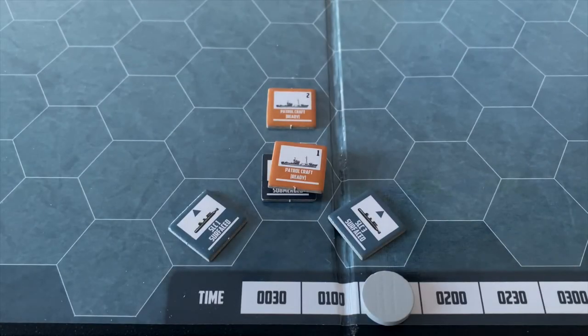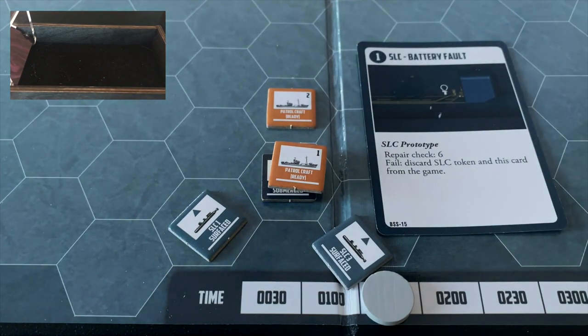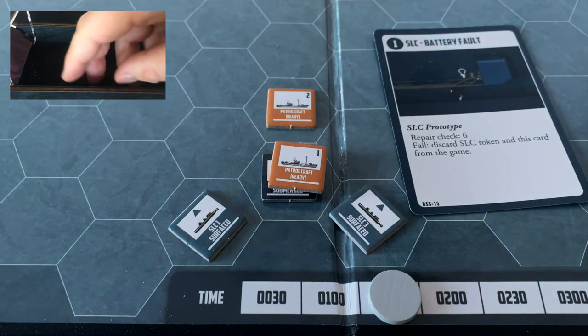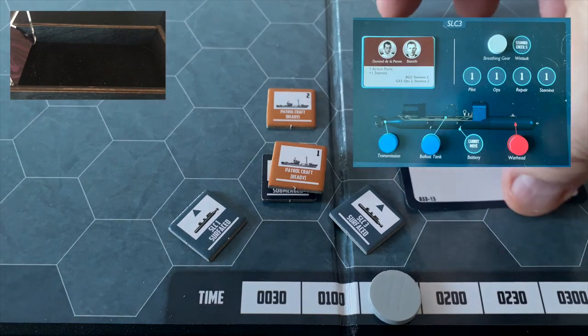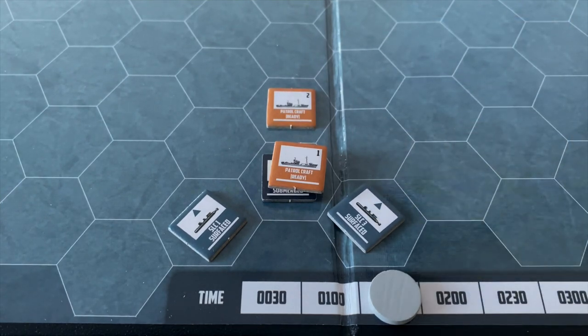Turn three begins with a fault check. SLC3 is rolled, and that's the crew that's still stunned. We draw a battery fault — but SLC3 already had one battery fault, meaning both battery tokens are now gone. Repair check needs a six — we get a four. The second battery token is removed; the battery is completely broken and cannot be repaired. SLC3 is immobile for the rest of the game.